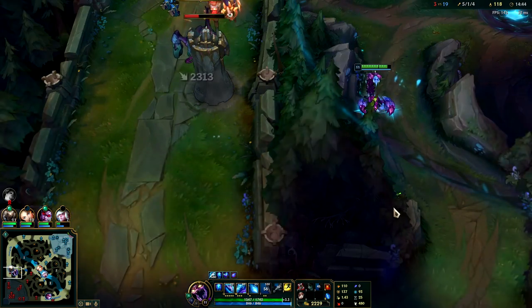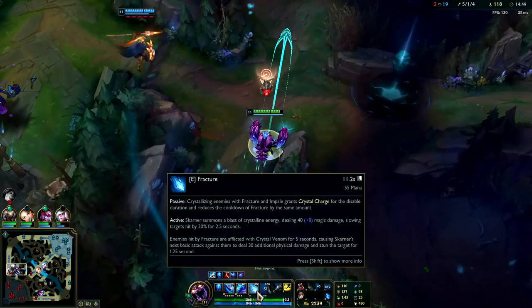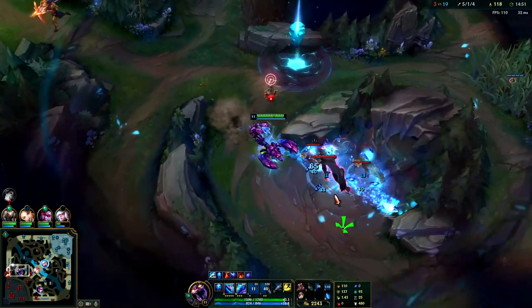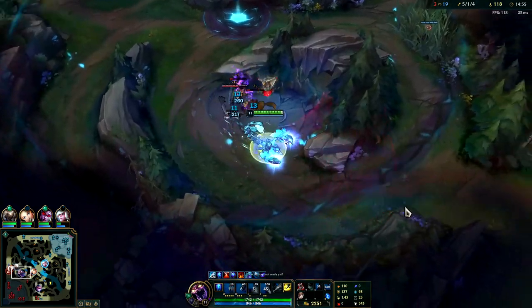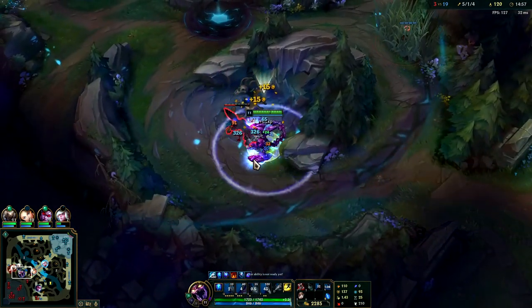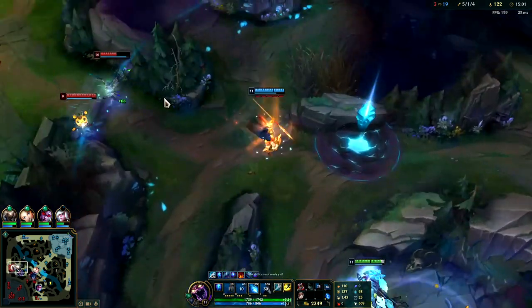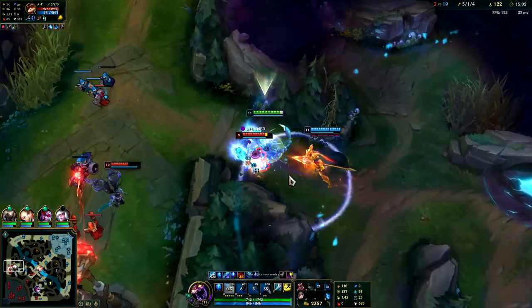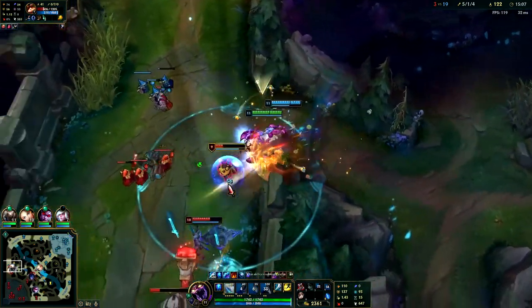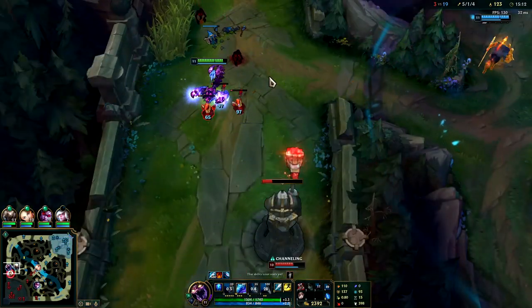Where's Teemo at? Looks like I don't want to mess with Kale — she's going to press R on herself and we're going to die under the turret. How do I help Pantheon? There's a stun. All right, Kale really hurts — she has insanely high base damage.